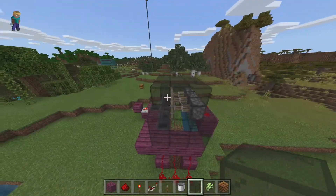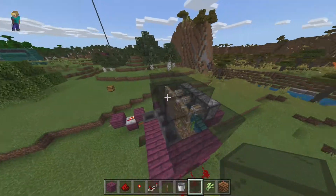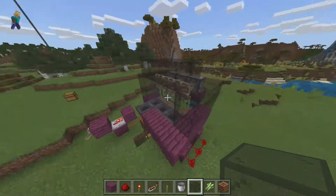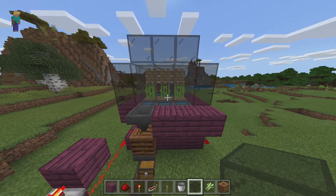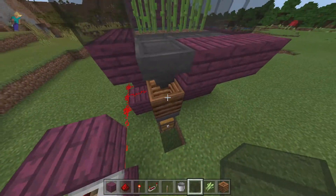You can put a roof on it — any way you want to do it, it doesn't really matter. Now that the farm is complete, go ahead and turn it on. As you can see, these pistons are going to chop the sugar cane when it grows and put it into the composter.